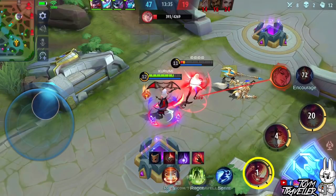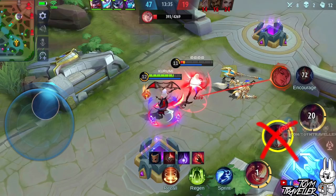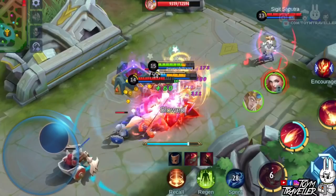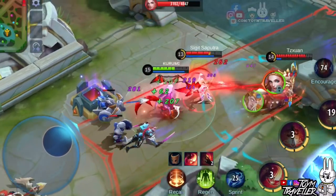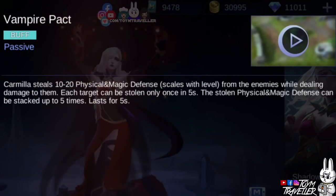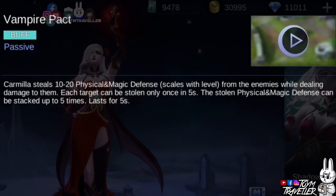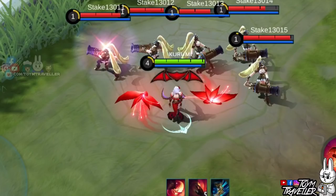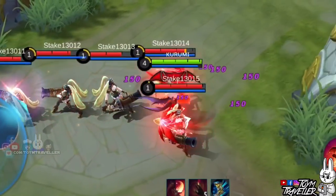Set the first skill to max level first. Prioritizing this makes the damage and health regenerated higher, so you can sustain further in team fights. Prioritize the second skill less since your first skill is what you need to last longer in team fights. Always upgrade the ultimate skill when available. Don't forget the indicator above her head that shows how many stacks you have — it can stack up to 5 times, so a full red bat wing means you have 5 stacks. Your first skill can easily let you achieve full stacks.